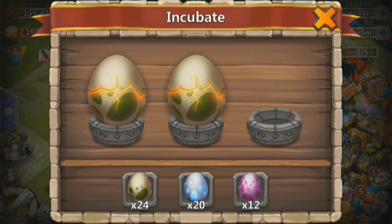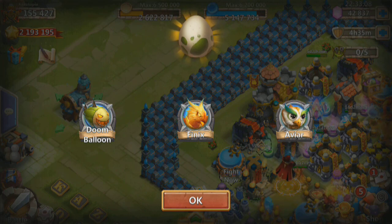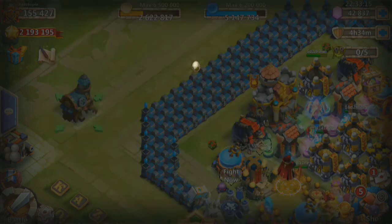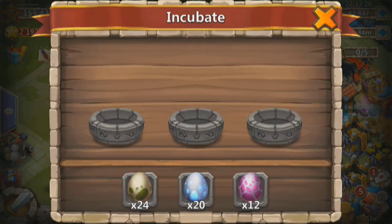We got three ready to go — it's going to cost us nothing. Dunbloom, Phoenix, Avier. Another one — Celestine, Dun, Bubble. Oh, there's a mini Angie — that's going to help.